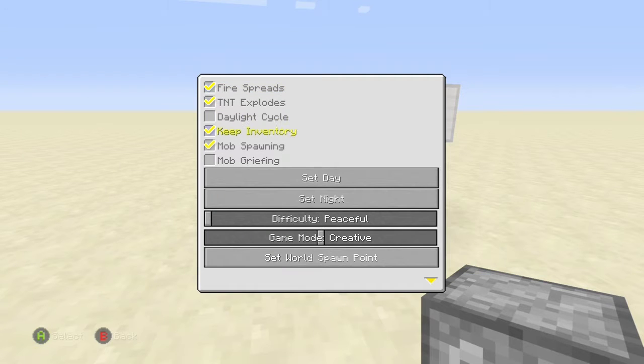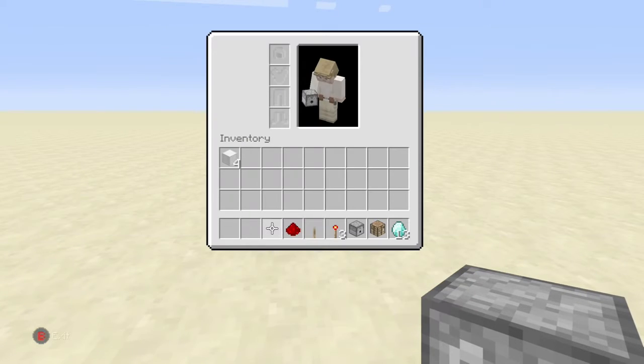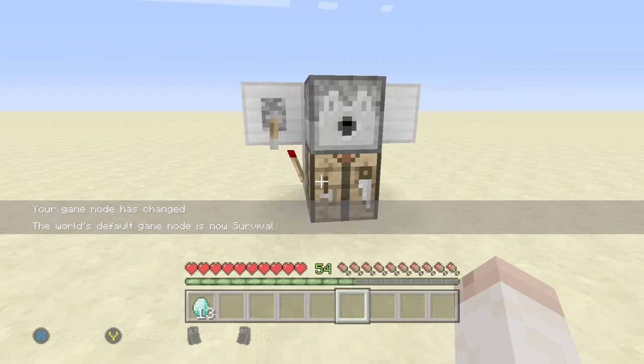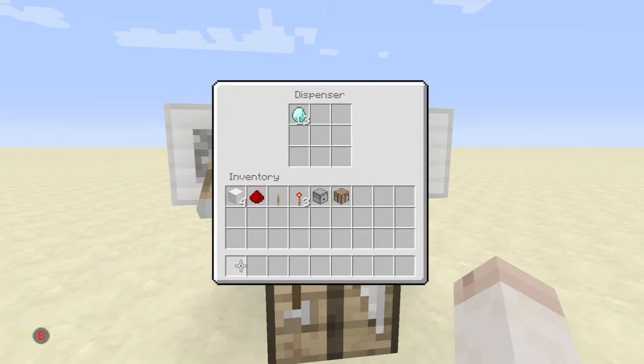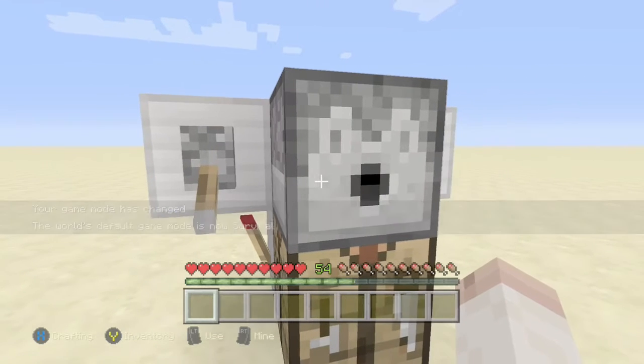Now I'm just going to go into survival mode so you know I'm not cheating. I've got 13 diamonds, so what I'm going to do is put them all in the dispenser — it doesn't matter where you put them, they can be anywhere. Now flip the lever and it will dispense all the items.